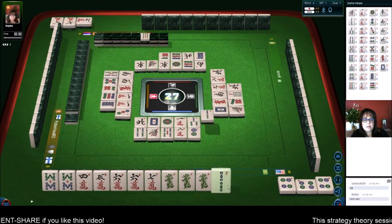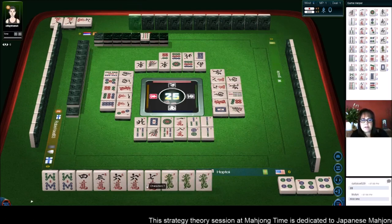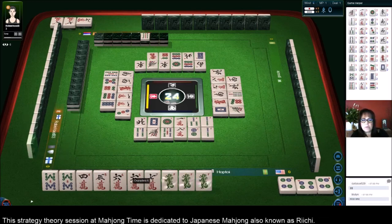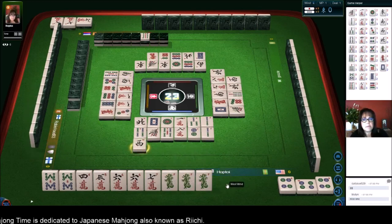Eight dots, we can get rid of that. Two bamboos. Okay, four five six. Technically we're ready to win on a five crack or an eight crack with dragon pon alone. Red dragon — if we get a five crack or an eight crack we could win. Let's keep it in mind.